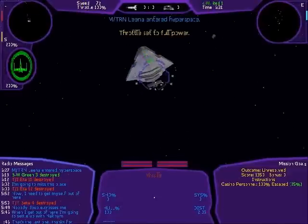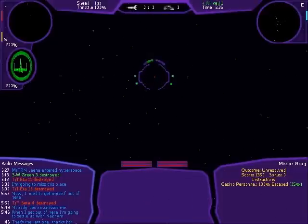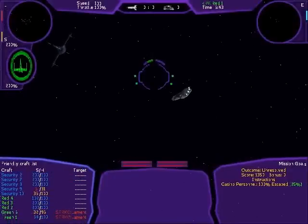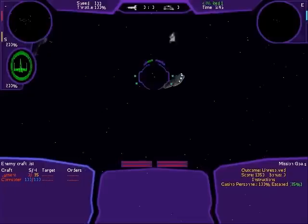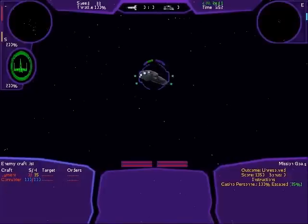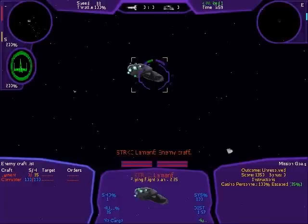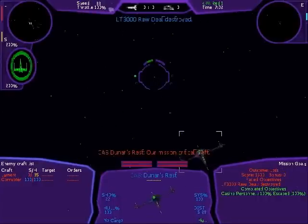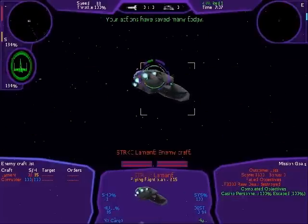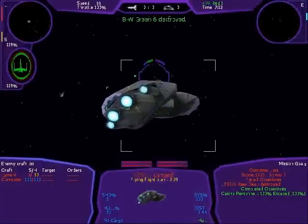Where did that thing come from? Hello. Let's adjust to see if we can get information on Strike Cruiser — the Lament. There are apparently no fighters out here. I am simultaneously winning and losing the mission. This is awesome.